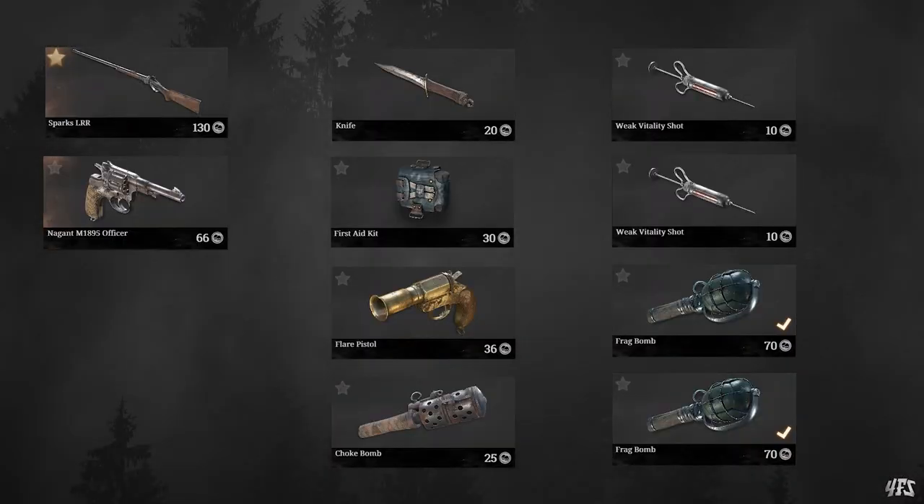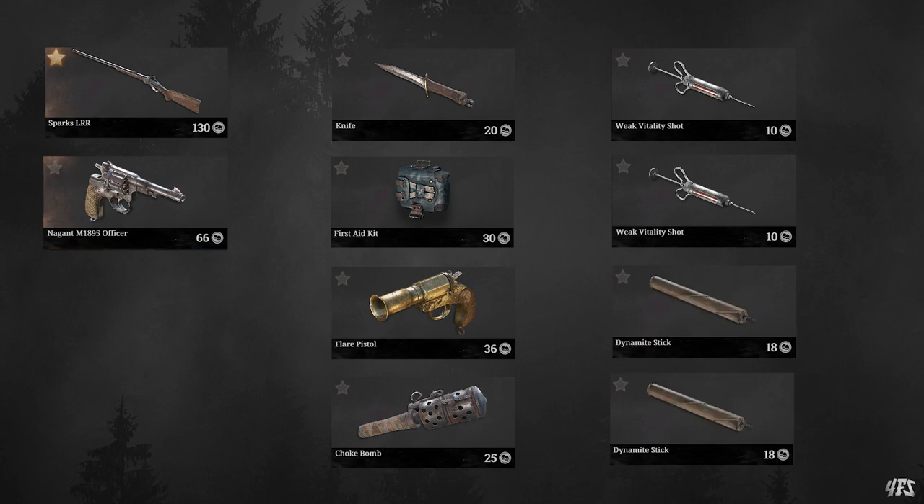On the other hand, they are pretty expensive, and if you're running out of money, you might just want to stick with dynamite sticks. They're equally good at flushing people out from behind cover, just not quite as lethal. So take some throwables and make sure you use them.